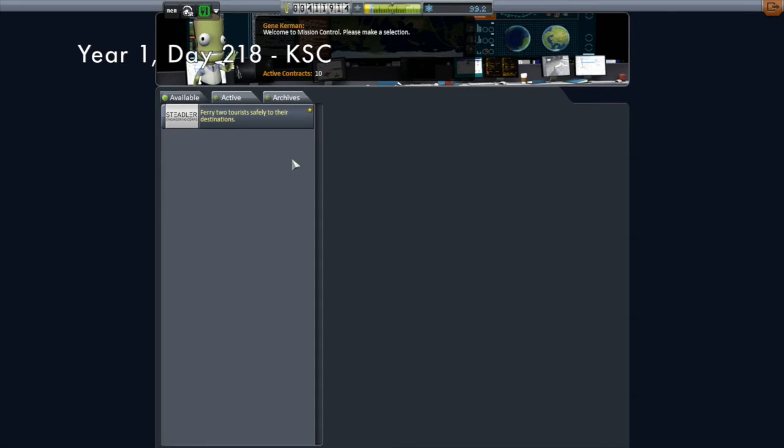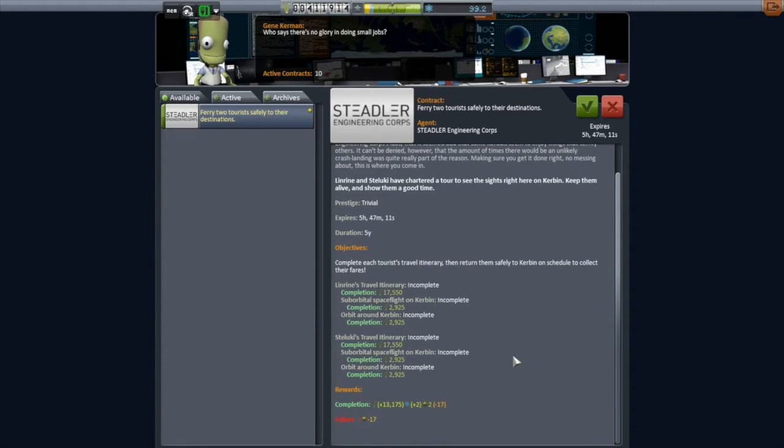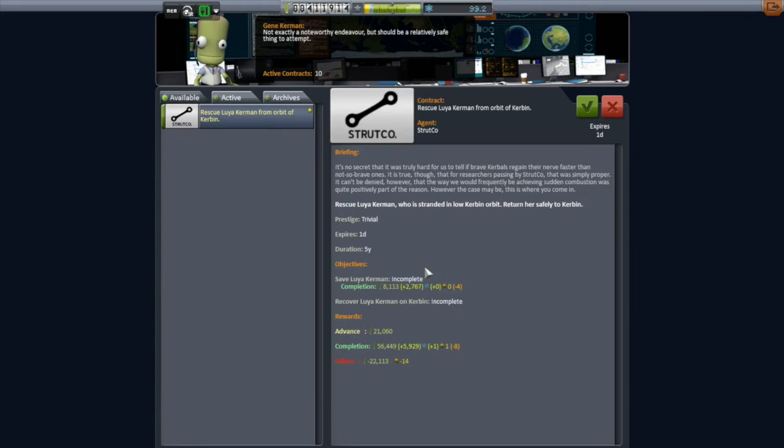Back at the Kerbal Space Center, I found another contract waiting. It's kind of weird — I do have the administration building fully upgraded, which says you can have an unlimited number of contracts, but it really seems to max out at about 11. Once you get 11 contracts it doesn't seem to give you more, and new ones don't spawn until you finish old ones. I just finished off a 'transmit science from around the moon' contract, so that's why another one popped up. I'm going to decline the ferry tourists contract — I don't want to do any more tourist contracts.